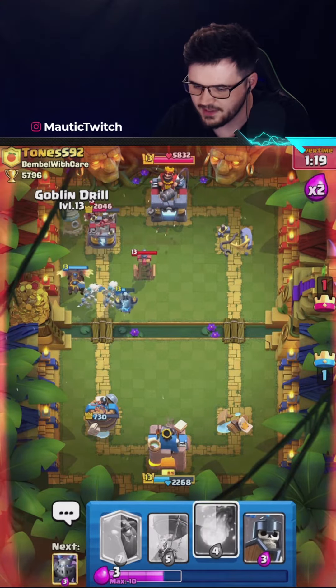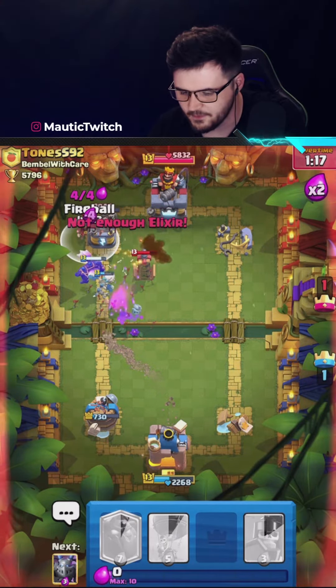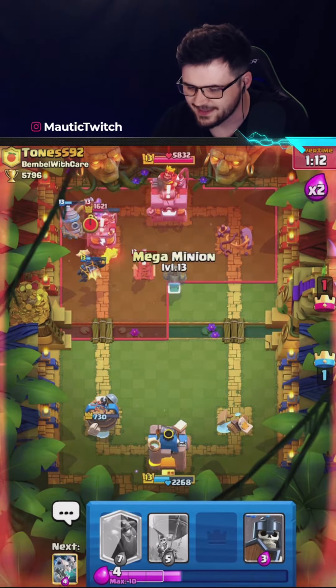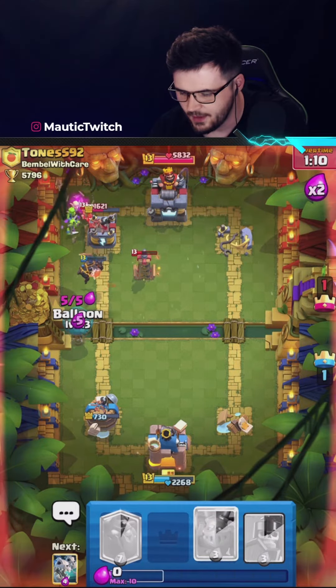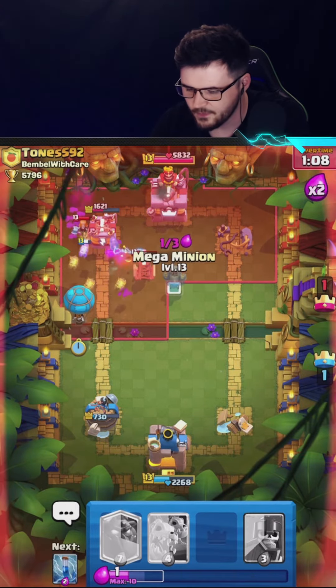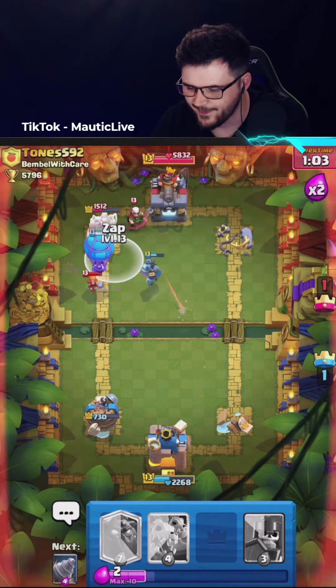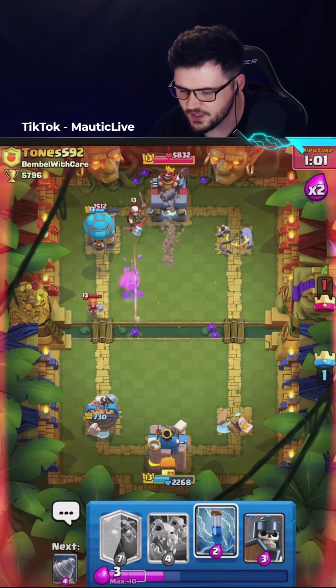I think I'm actually going to get this here plus the fireball, hopefully they stab it. Taking that down, maybe a big problem. Lava Hound might take out Tassel though. Magic Archer, try to get this down to tank a little bit. We're going to get the bullet tower, I think that's GG.